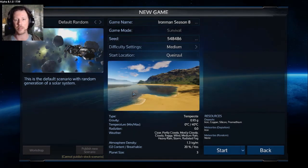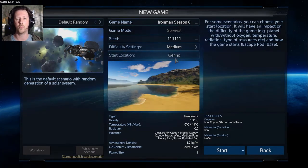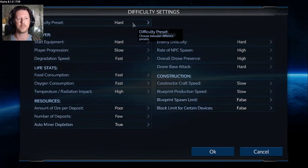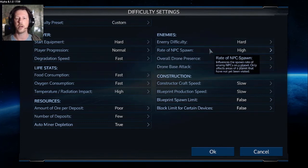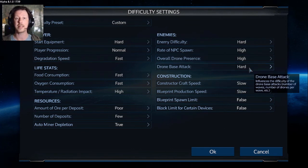I've been given some very specific rules here. So I'm going to set my seed to one-one-one-one-one-one because this is my first time out. I do have to go to hard settings: hard start for equipment, player progression set to normal, degradation speed to fast, enemy difficulty is hard, NPC spawn rate is high, overall drone presence is high, and drone base attack is hard.